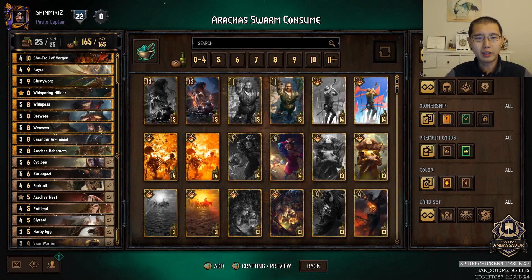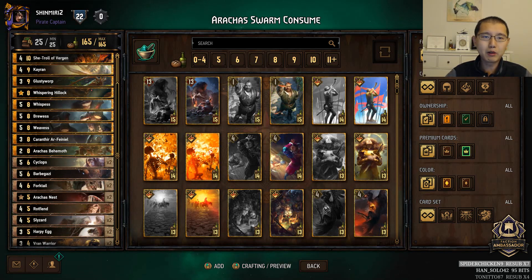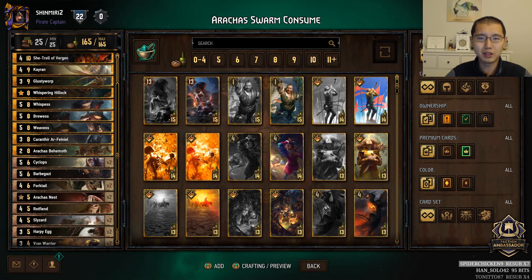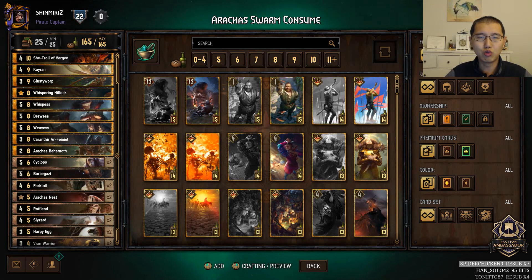So how do we target exactly? Well, there are two ways of deck targeting. We like to call them micro and macro targeting. Micro targeting focuses on targeting one very specific deck, while macro targeting focuses on targeting a certain group of decks, which we will go into more detail later.